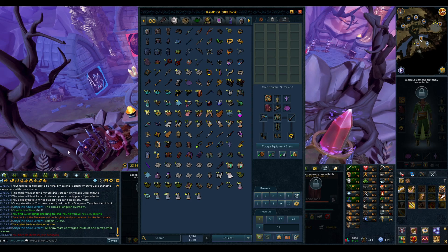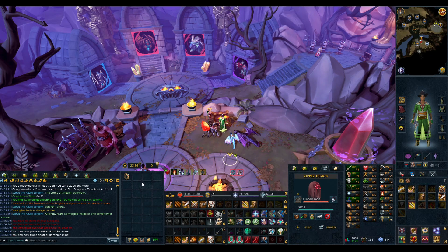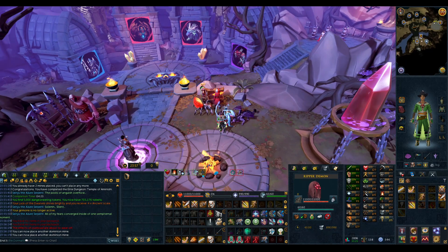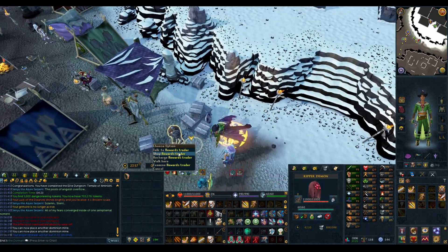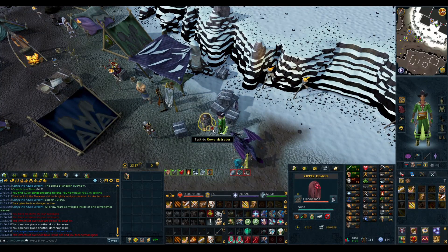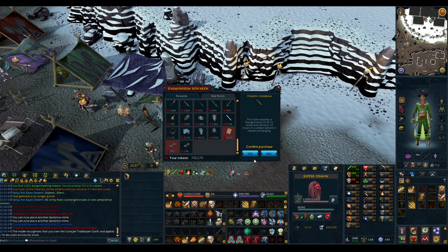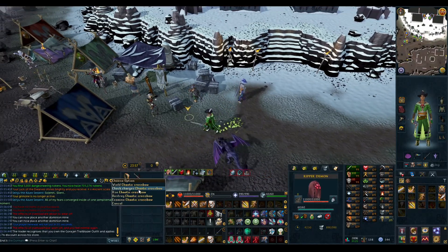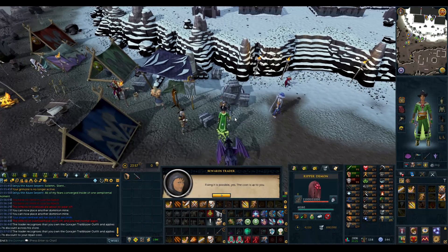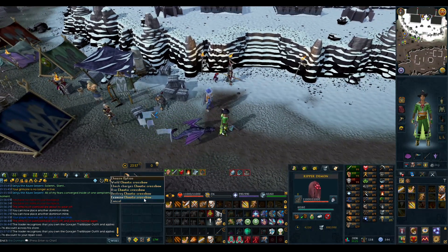I want to start ranging ED1 because our chins are so good for the mobs. Unfortunately all we have is an offhand Blightbound — we haven't got the mainhand yet. So we're going to Dunge and I'm going to buy a mainhand Chaotic Crossbow, because I also need to start using my Bakriminel Bolts. I really don't want to use a Seren God Bow, that's horse shit honestly. It could be a mistake getting a Chaotic Crossbow, but I'm going to try it out. If worse comes to worse I won't use it — simple as that. But I just really want to start ranging.